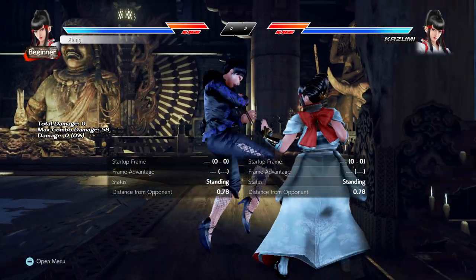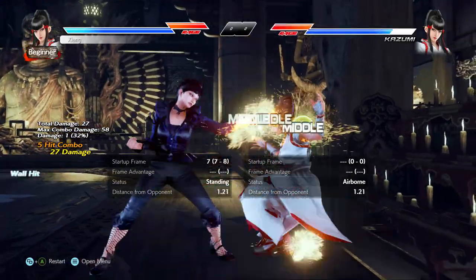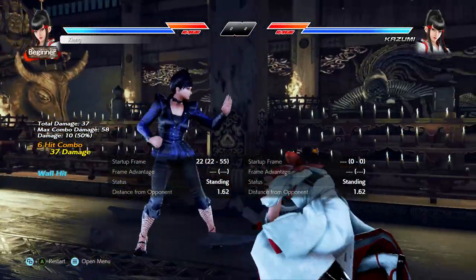The grab does have some nice stats though — it's unbreakable, it's mid, it can splat, and it tracks very well to her right, so not bad reward if you catch them off guard.